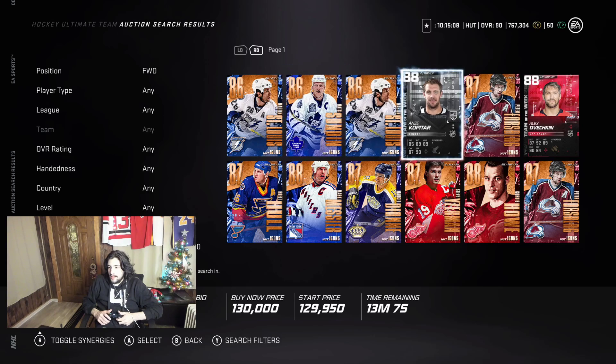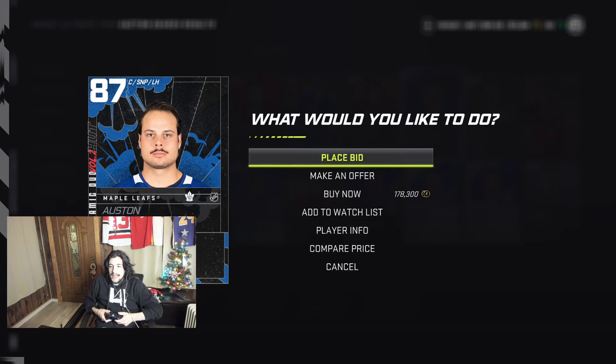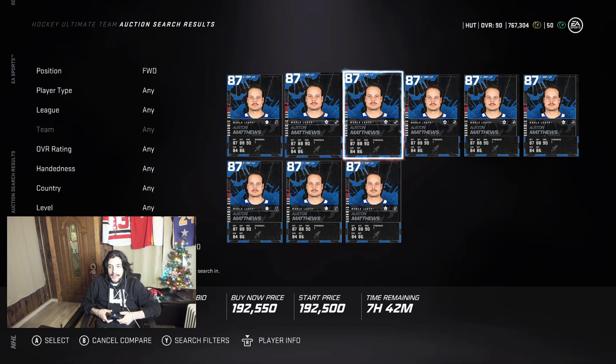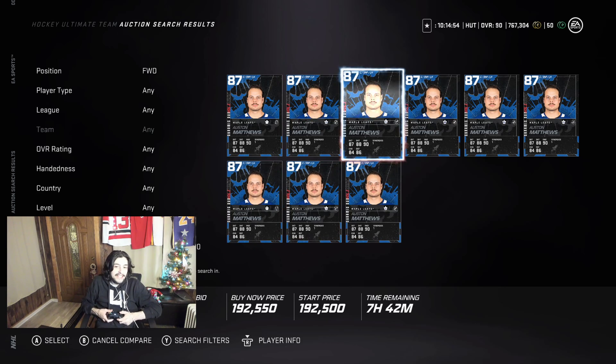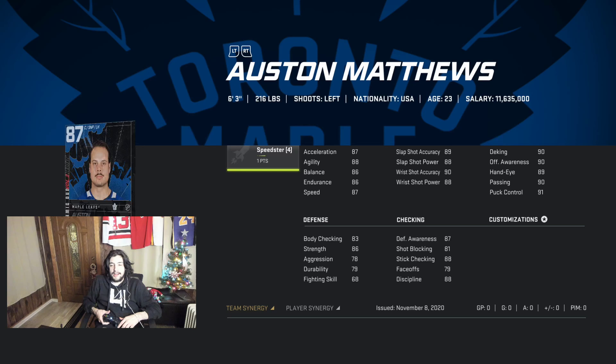To me the best overall value is the 87 OVR Austin Matthews. He's about 160k. I did the set and got lucky pulling him. To me it's the best Matthews card out — I know there's an 89 overall but I do not like that card; his synergies are brutal. This 87 Matthews is actually faster: with Distributor and Speedster activated he's better than the 89. The shot is a little bit worse but speed is the most important thing. The 89's one-timers aren't that much better.